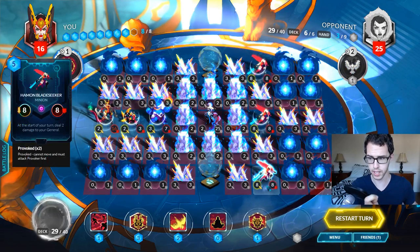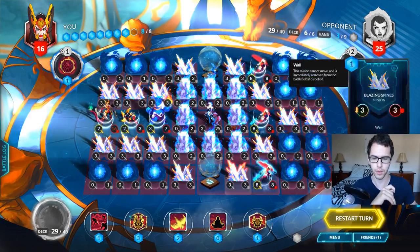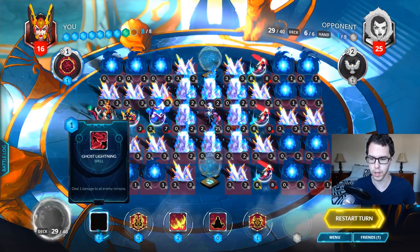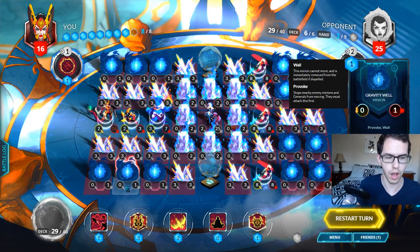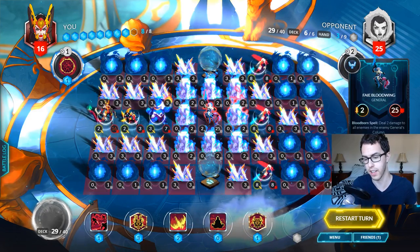We have 3 Haman Blade Seekers — that's 8 damage. And in our hand we see we can do 1 damage to all enemy minions, which would get rid of all of these gravity wells which have Provoke, preventing our Haman Blade Seekers from actually attacking anyway.